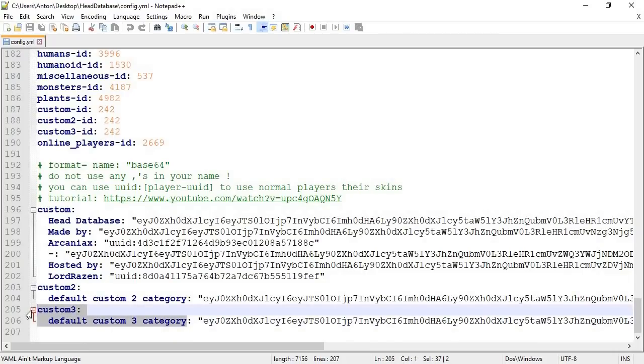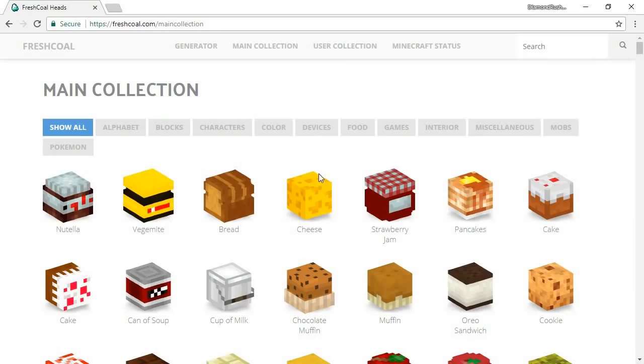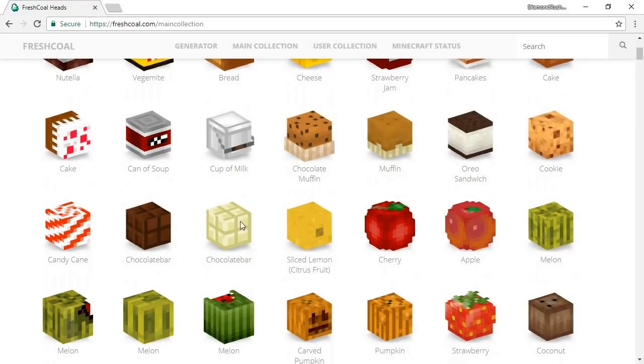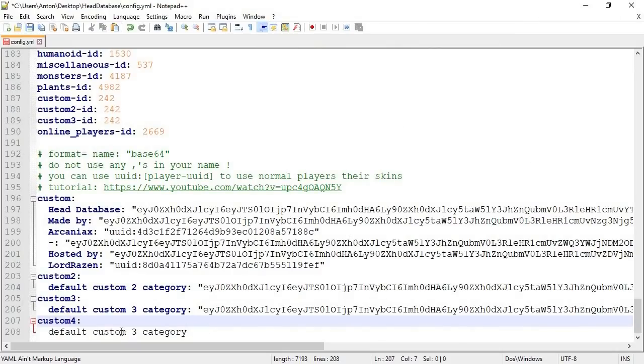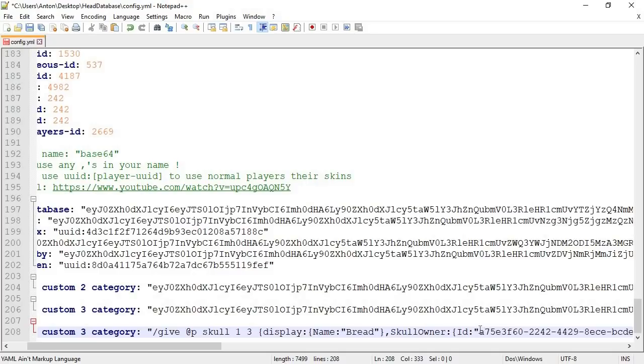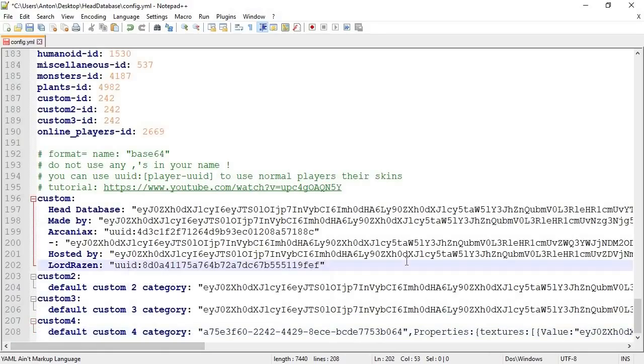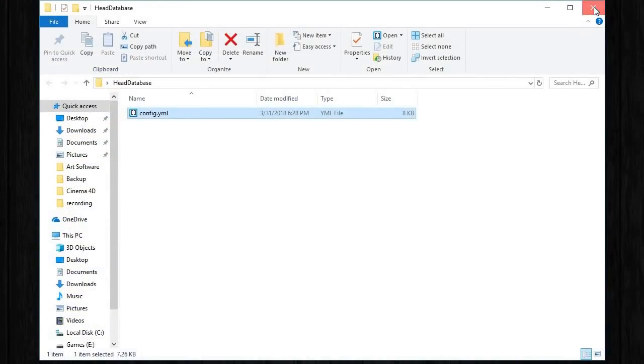The most important part is all the way down here — you can make your own custom head by copying this tag right here, going all the way down, pasting it, and renaming it to whatever you want. I'll just put 'custom four'. Then you go to a website and grab any head — there are a ton of websites out there. All I really have to do is make sure I have the colon here, add the parentheses in the middle, and paste it in, removing everything other than the ID. And pretty much I just added my own custom head. Go ahead and save it, drag and drop into your folder, and you're done — you added your own custom head.